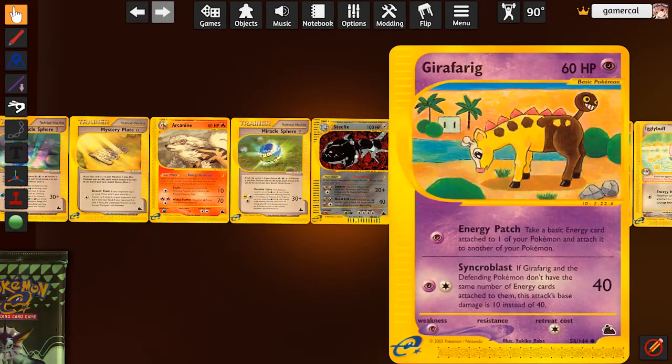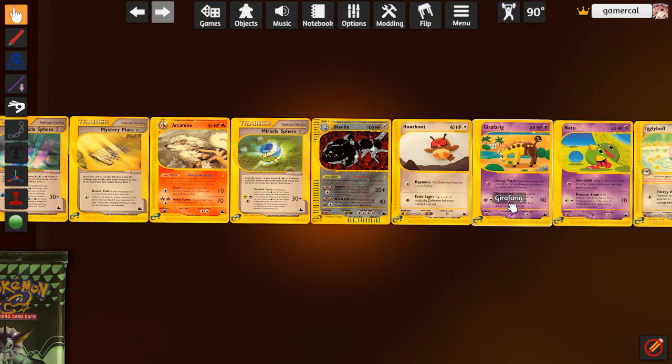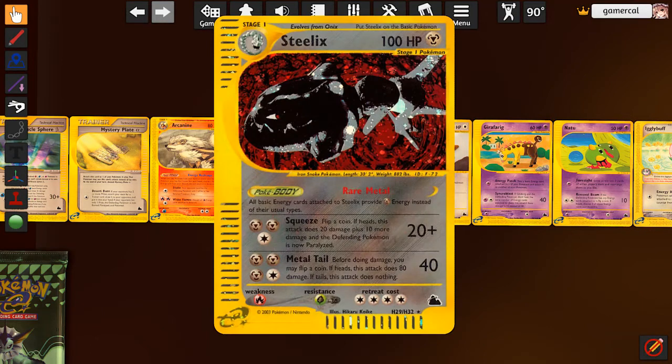First thing we got - the Girafferic over here is not amazing. It does a decent amount of damage if you can match energy counts, but not really super good. We do have the Steelix as the first holo - it's pretty nice. It's got the same ability as Charizard and Tyranitar did: it turns all of its energy to metal, so at least you can attack with anything on it. Not very good attacks though - 20, 30 if you get heads and paralysis.